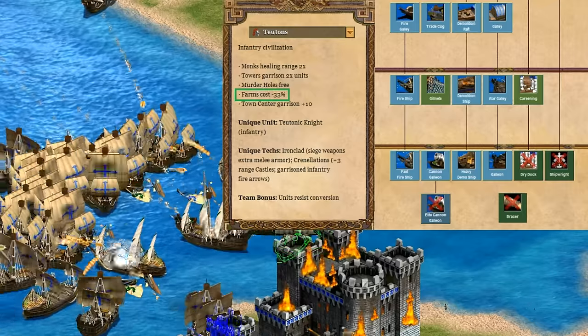Next up is defenses — one of the things Teutons are best known for. Everything is available from the university except architecture, yet they still end up with strong castles thanks to hoardings and their unique tech crenellations for more range. Their towers are also exceptionally strong throughout most of the game, benefiting from free murder holes and extra garrison space. Even missing bracer for a bit of extra range on their keeps and architecture for a bit of HP, I'd say it's still an A plus.